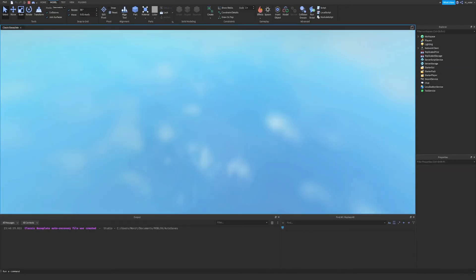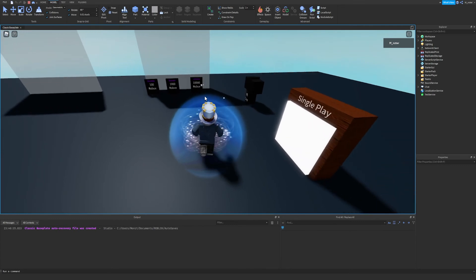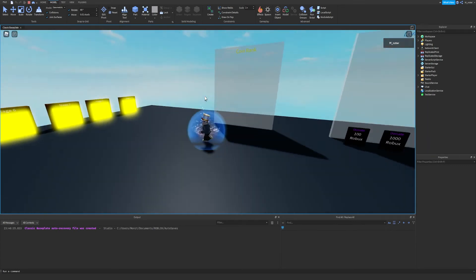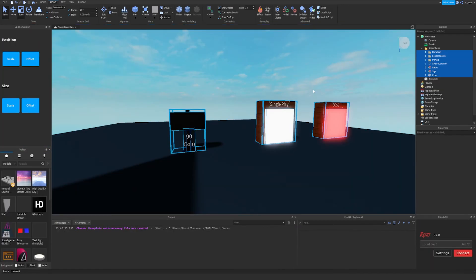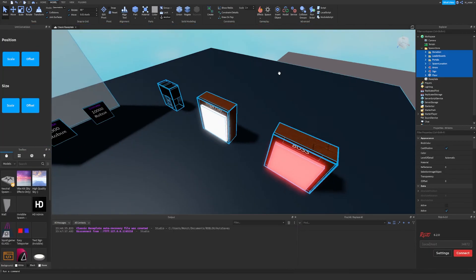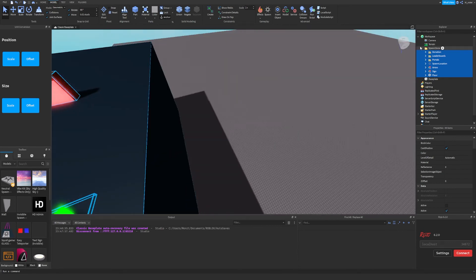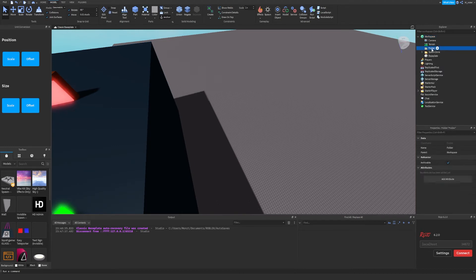Let's hit Play, look around, and make sure everything looks decently similar and is anchored. Yeah, it looks fine — it sort of looks like the original. Okay, now I have to build the entire maze, which I'm not going to walk through in full detail. I'll insert a new folder named Maze and just build it as quickly as I can.